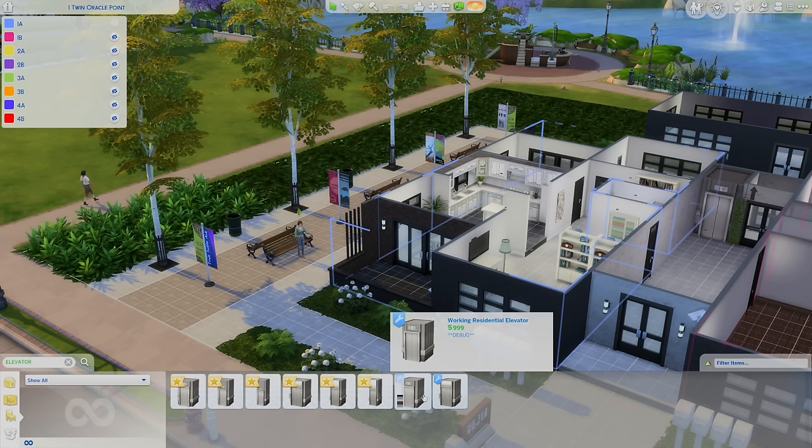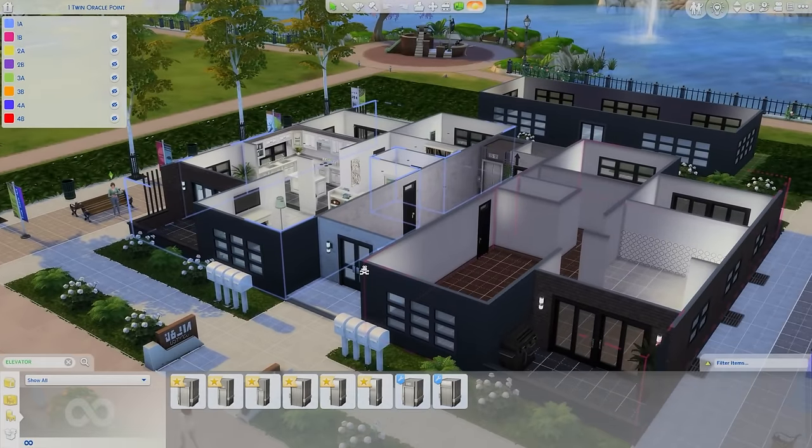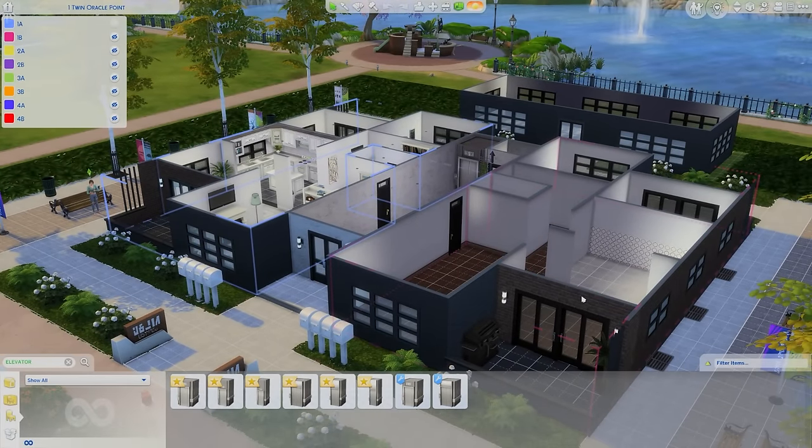You can only place a maximum of six of these on one lot, which should be enough for how many floors we're able to have in The Sims 4. But if you wanted to place two or three per floor to create a big apartment building feel, unfortunately you're not going to be able to do that.